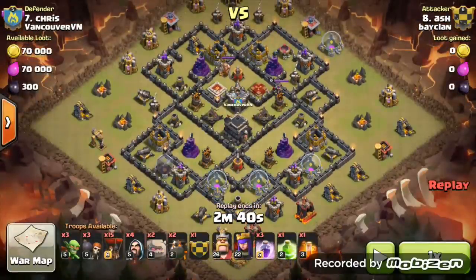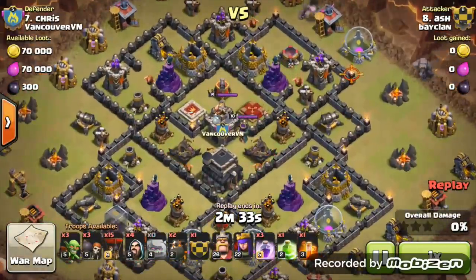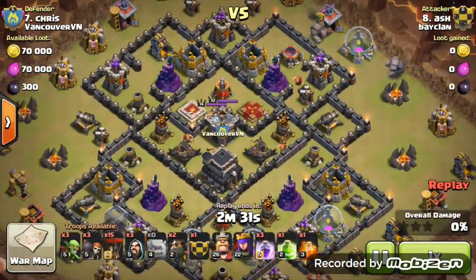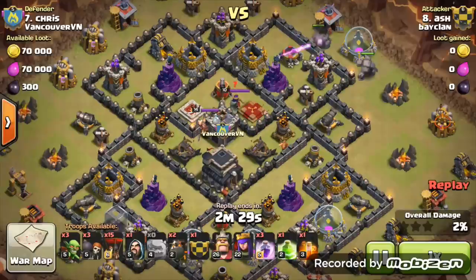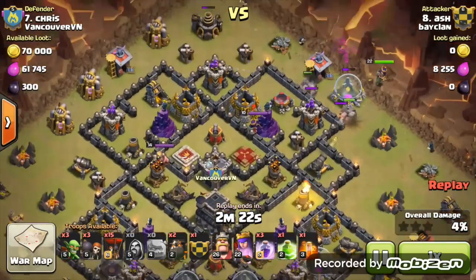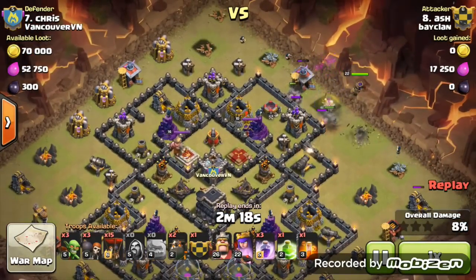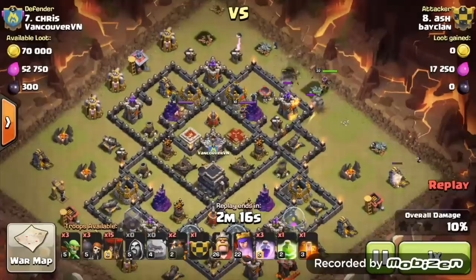First attack here we have our number 8 Ash, who is our highest town hall 9, attacking their number 7, also the highest town hall 9. He's got quite a weak base looking at his heroes — level 10 queen, level 14 king for their highest town hall 9 — but still he has a maxed out base defense-wise, not walls. He's coming in with the GoLaLoon strategy, let's see how he goes.